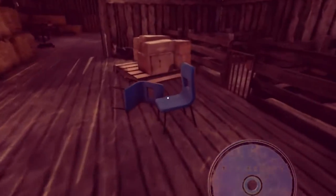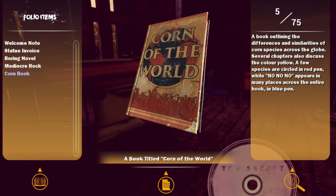The crappy FPS kind of adds a sort of feel to it. It feels like I'm drunk, which is kind of how I feel while playing this game, so maybe it's just intentionally poor performance. A book titled Corn of the World — a book outlining the differences and similarities of corn species across the globe. Several chapters also discuss the color yellow. A few species are circled in red pen, while 'no, no, no' appears in many places across the entire book in blue pen. I definitely like this game's sense of humor.